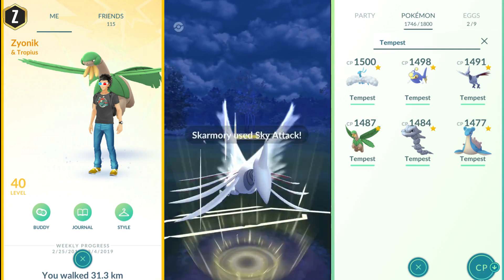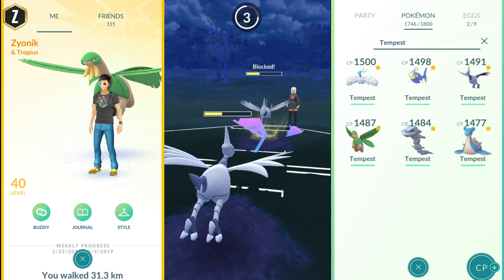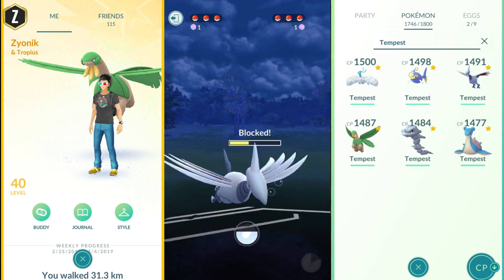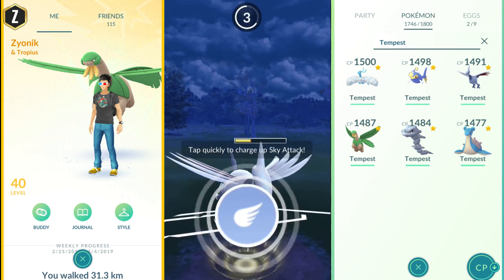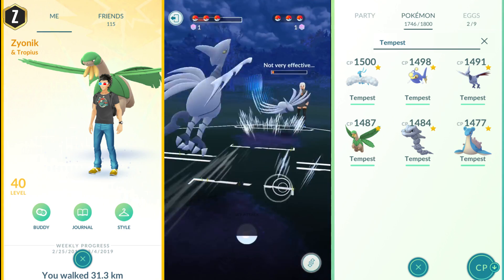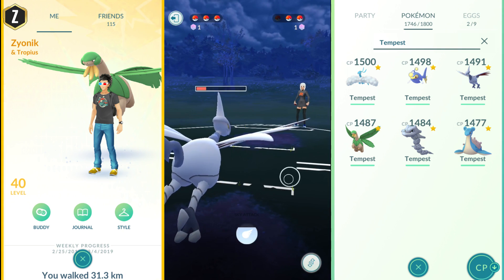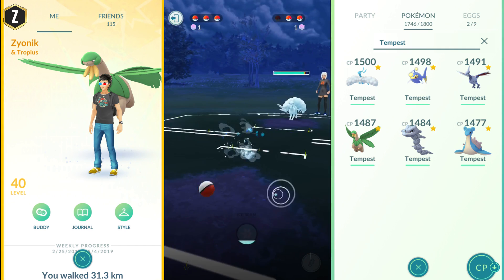Now we have a Skarmory on Skarmory fight — not very exciting. I notice she doesn't have Sky Attack yet; she has Flash Cannon and is waiting to unlock a second charge move. Sky Attack goes off faster than Flash Cannon, so it's not the pure matchup you'd normally see. We get this Sky Attack off, nearly finishing the Skarmory — and the Skarmory does go down. She still has her Tropius and also an Alolan Ninetails.